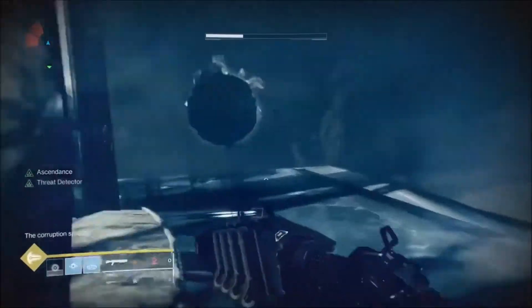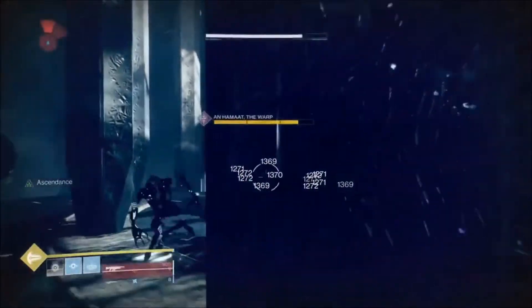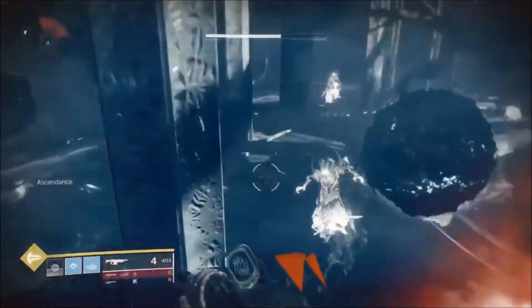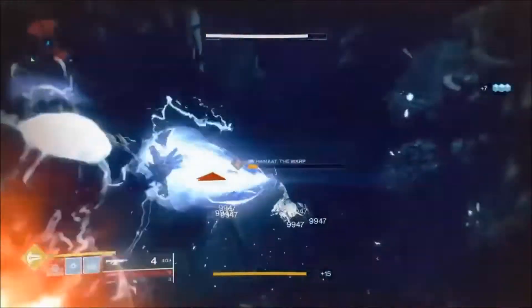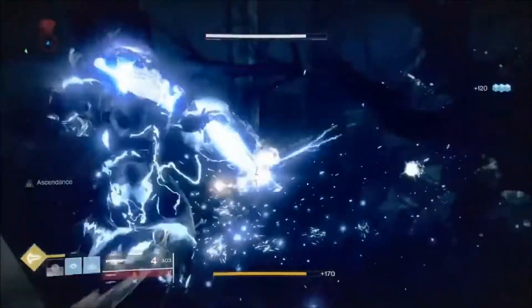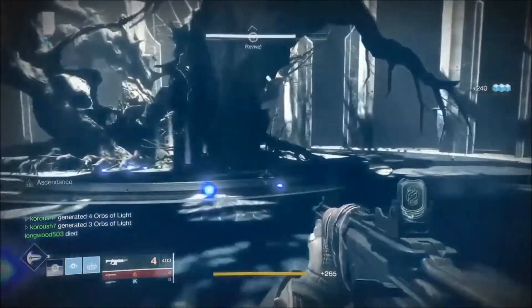Once again, you just get in here and melt the bosses as fast as you can — just melt them. Then you run and get the chest. Pretty simple.